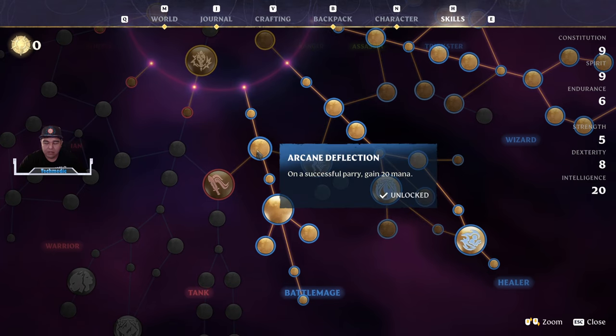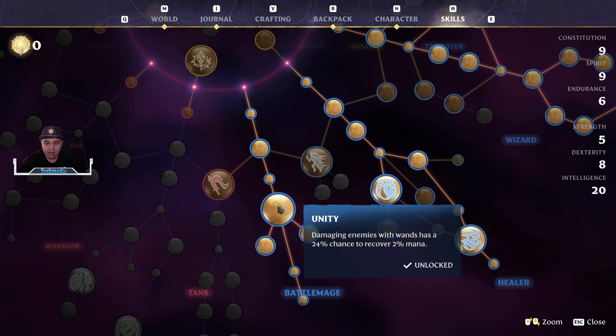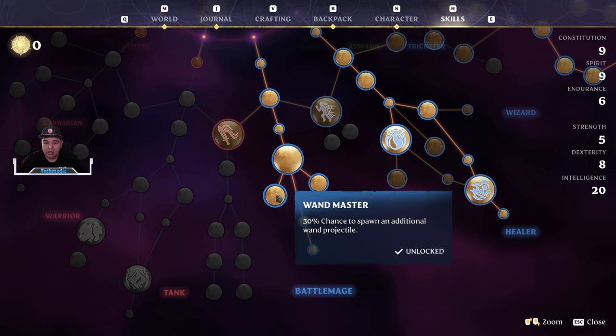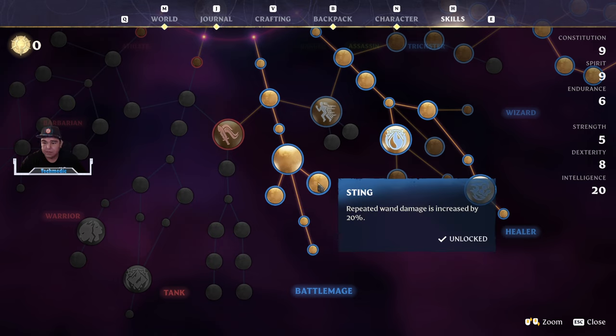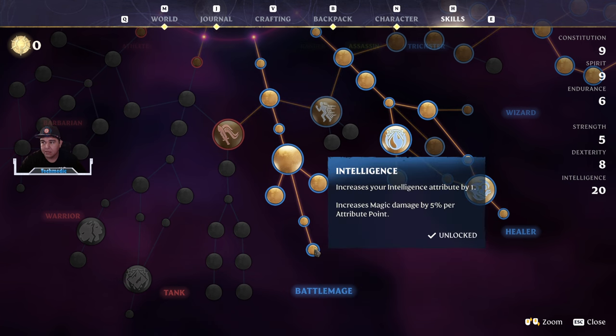We're going to be going into Arcane Deflection after that. There's going to be a lot of in-the-way talents, so we're going to grab those so that we can grab intelligence. Mana regeneration really isn't going to be a thing because you're going to be utilizing a lot of wands in this build. Wand damage is going to be increased significantly, especially when you have the chance to spawn an additional projectile, as well as repeated stings from your wands, which will increase your damage by 20%. And then of course Spirit, to get the intelligence point down here.